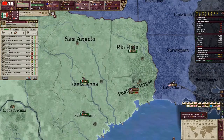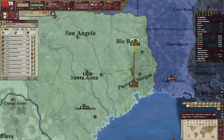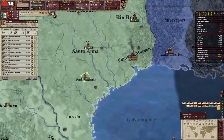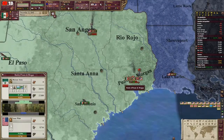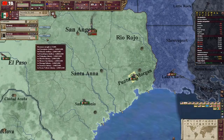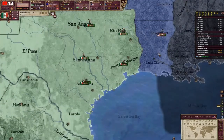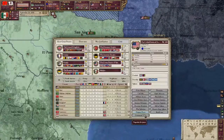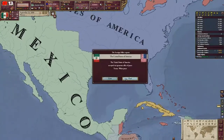I exclusively focused on army tech, as having any little advantage will help you quite a bit. The only good thing about this war is that California won't have any troops, so you can siege them down with a small stack while you focus on the American army trying to kill you. Long story short, it took around three reloads to manage to get just a white peace with the Americans.